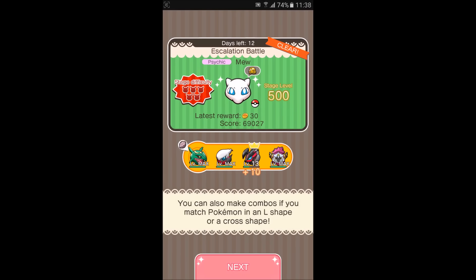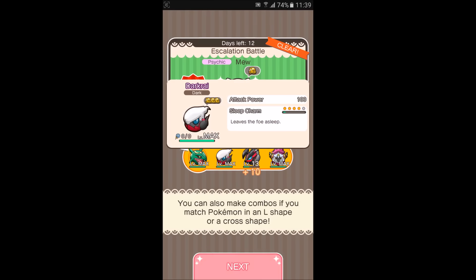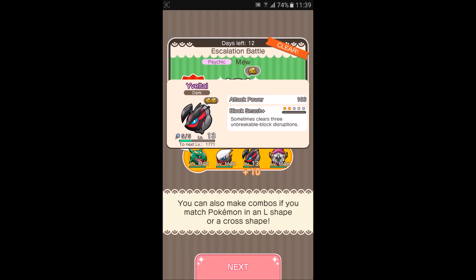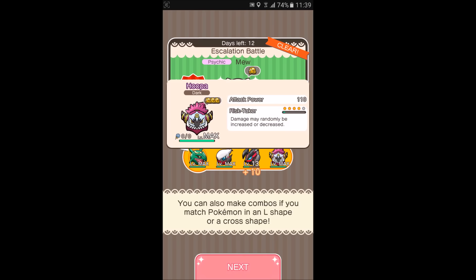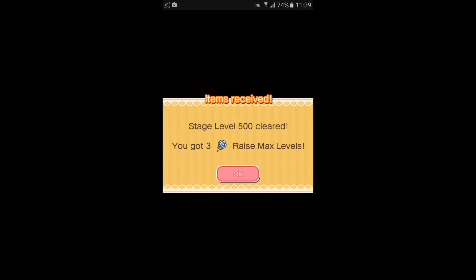Here's a recap on the team I used: Ray Kwasa for the Mega; Darkrai for the Sleep Charm at level 4; Evital for the Block Smash Plus at level 2; and Hooper for the Risk Taker at skill level 4. Let's see what item we get after beating this stage. Awesome, we got 3 Raise Max levels — very cool. I have quite a lot of Raise Max levels now, so I should use them on my squad to level them up.